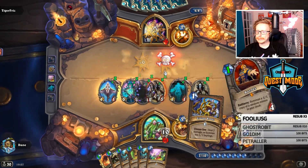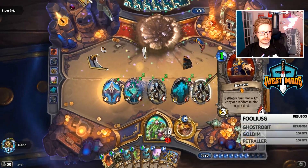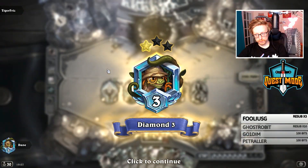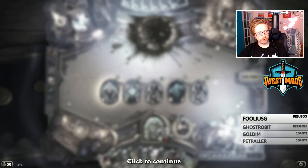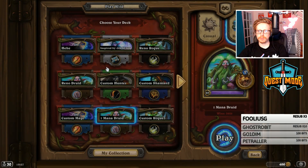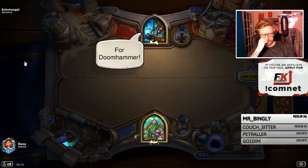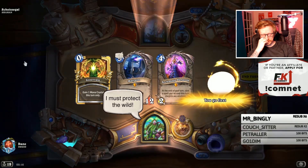If you're playing against a disruption deck - I'd classify Secret Mage as being pretty disruptive - you just typically defend yourself until they run out of cards. The second match is the more interesting one out of the two; that was just an example of an average reduction from the Satyr.